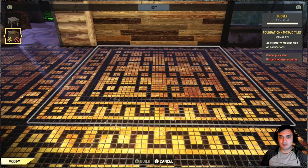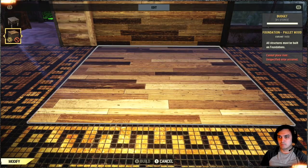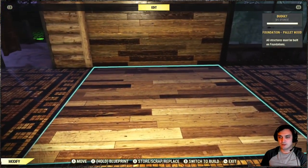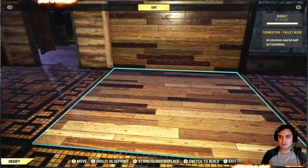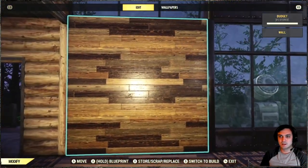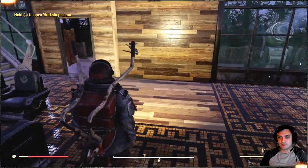So let me go ahead and show you how that's going to look like. There we go — pallet wood. So that is actually pretty cool, especially if you like building camps in a wooden style. So these two definitely match together, a perfect combination to have. So if you acquired the wall decor yesterday, you probably want to get the floor decor as well. So that's pretty much for the atomic shop.